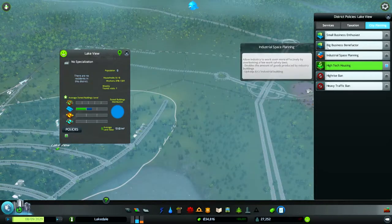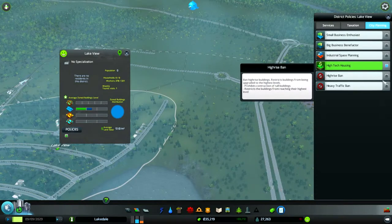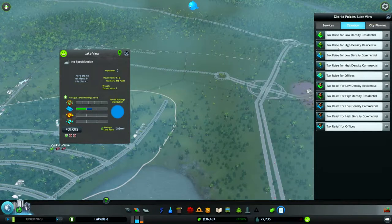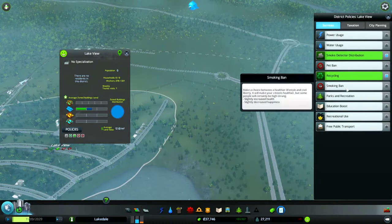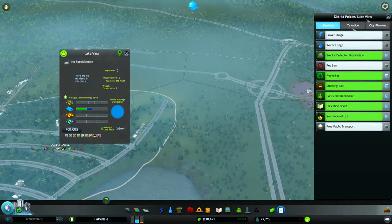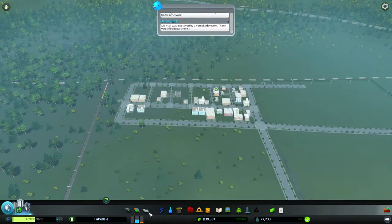We're going to get some high-tech housing. Industrial space allows industries to earn more efficiently and double the amount of goods produced — we don't need that. Ban high rises of course — this is our elite area, we're not going to have those kind of people here. Ban heavy traffic, that's perfect. No tax reliefs. Services: smoke detectors — no. No pets — absolutely not. Recycling: we're going to put a ban on smoking to make people healthier. Parks and recreation — education boosts recreation use. You're elite, you're still going to pay for your stuff.